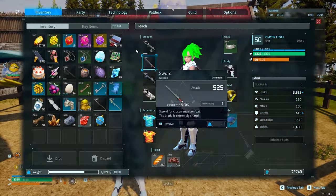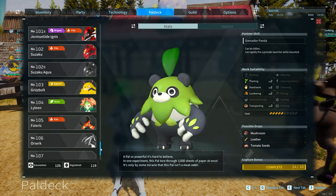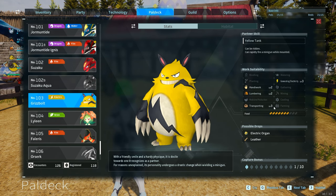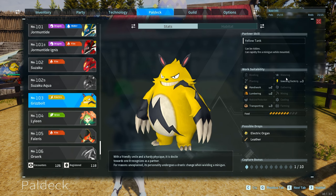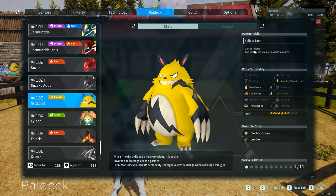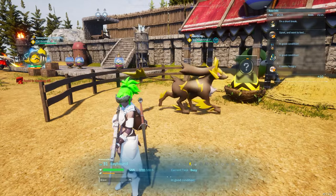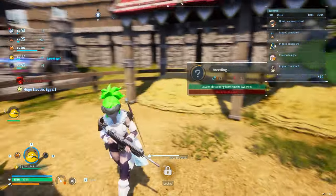Grisbolt is number 103. Its stats are three electricity, plus two handiwork, lumbering, and transport — decent numbers, though not my favorite combination. The biggest thing is you want to use it for the yellow tank ability, which means it can be ridden and rapidly fire a minigun while mounted. It's a really awesome creature and a lot of fun — you should definitely get one.